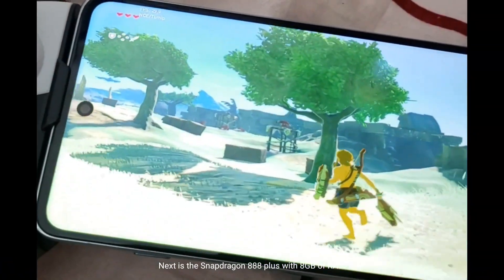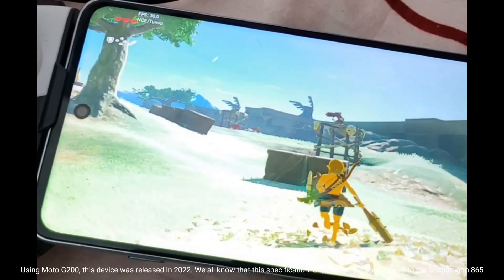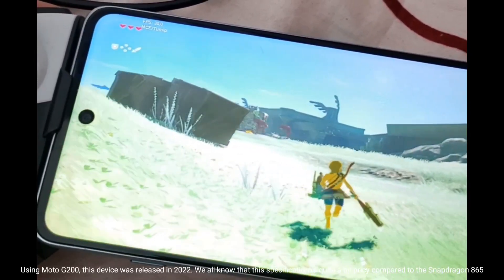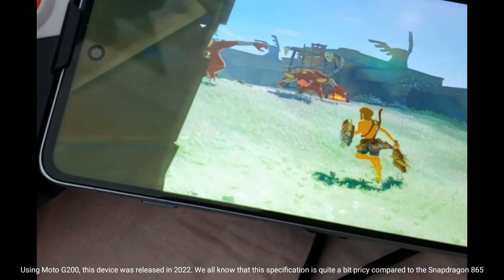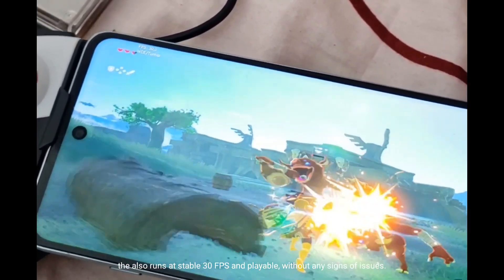Next is the Snapdragon 888 Plus with 8 GB of RAM, using the Moto G200. This device was released in 2022. We all know that this specification is quite a bit pricier compared to the Snapdragon 865. It also runs at a stable 30 fps and is playable, without any signs of issues.